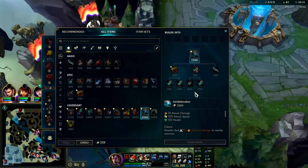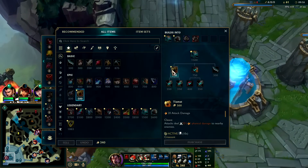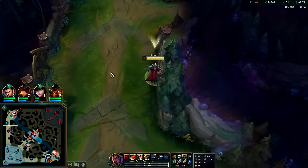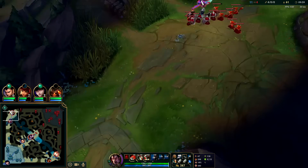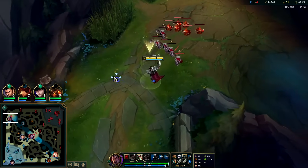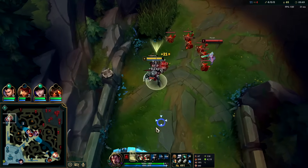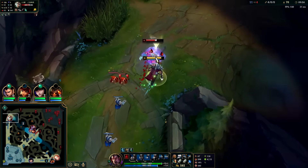Next up — I'm not a huge fan of rushing Tiamat because you can't freeze the wave if you want to, and as an item it's also overpriced. They're trying to dictate which junglers are and aren't viable. For example, if Tiamat was actually affordable — like a thousand gold or less — Warwick would instantly become a top 10-15 jungler, but the fact that it's so expensive makes it inconsistent to get on first back for him.